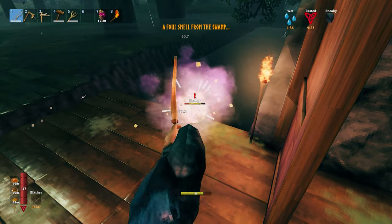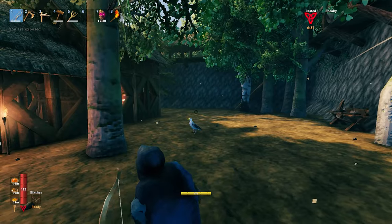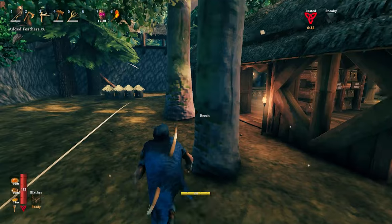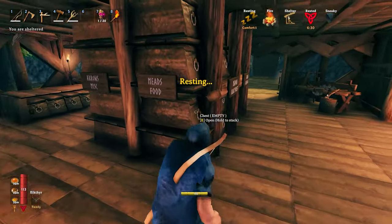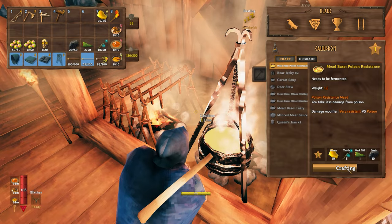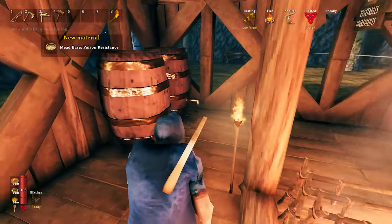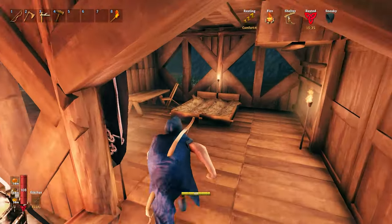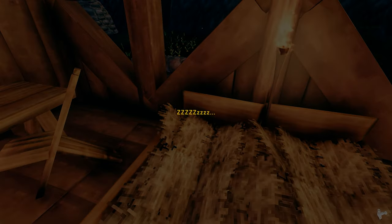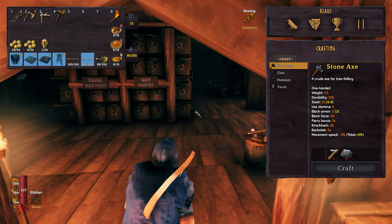I realized this base was a bit wonky with all the trees inside. I thought it was a good idea but it turned out to be a bad idea, so I ended up clearing those trees later on. I also needed some poison resistance meads, and another day went by. I wanted to get through these days as fast as possible to get the meads going and get ready for the swamp.